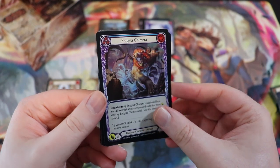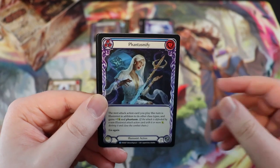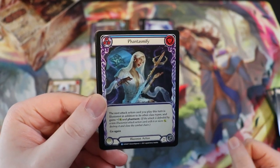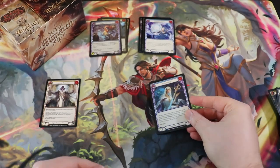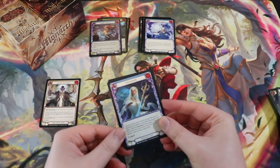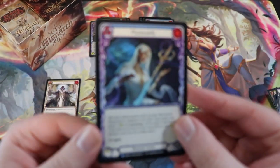We have a foil Enigma Chimera — really awesome. Stubby Hammers, and absolutely gorgeous Phantasmify. This Phantasmify is done by Bima with pencil, and this art is exactly why I wanted to commission him. I love this art and he did not disappoint. Absolutely amazing artwork.